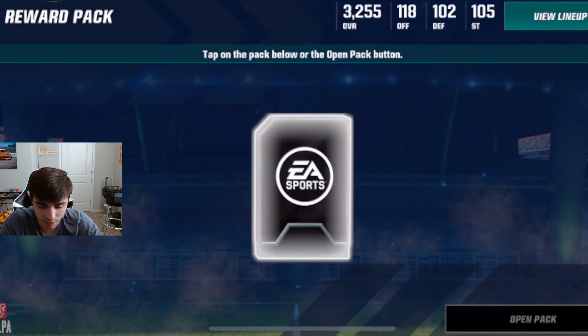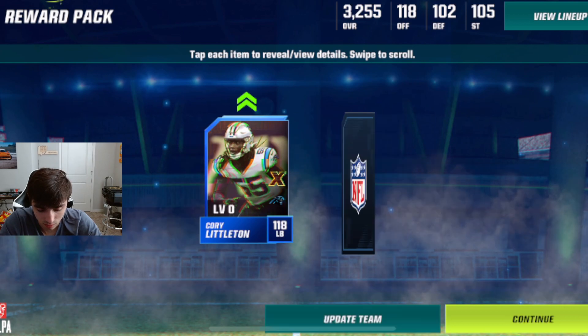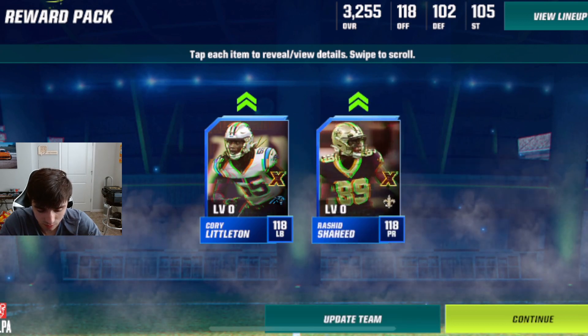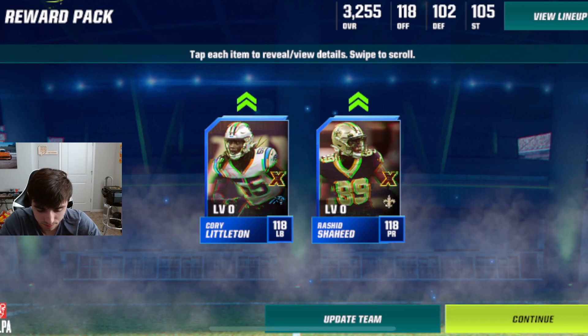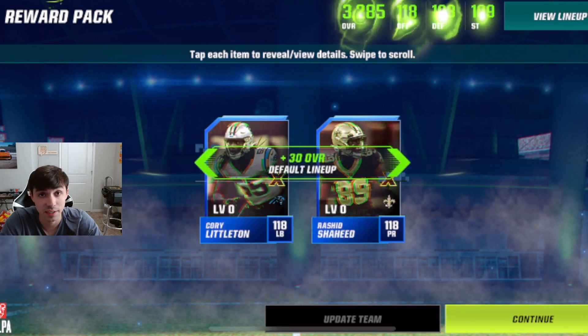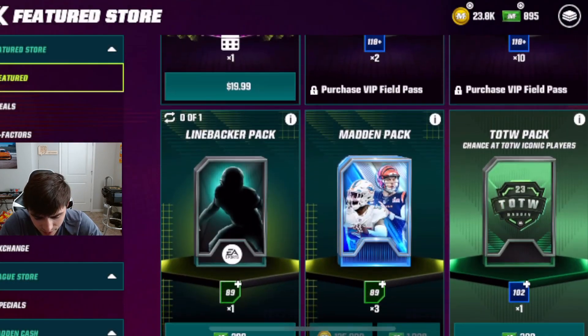Open this reward pack, whatever is in here, I have no idea. Cory Littleton again. Okay, the team's flying up here in overall. And what can we buy? 895. Let's see what deals they got.